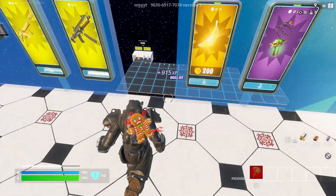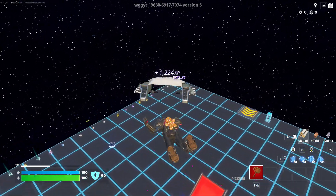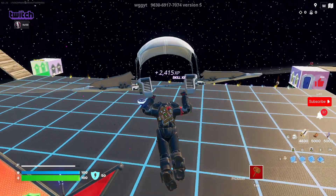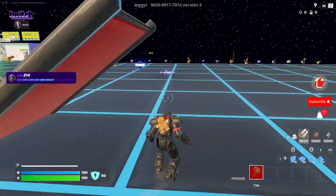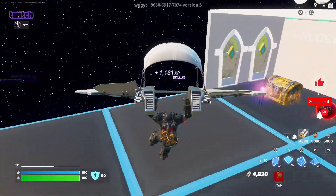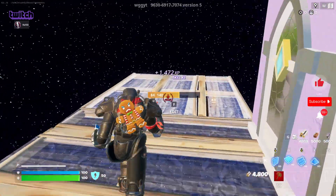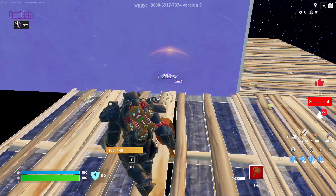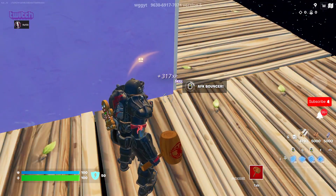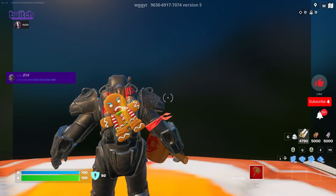All right, get your health to 200 ASAP. We're gonna land over here by the vault. Get your floors out, build right here, here, and here. In the corner right here will be a button for you to enter the AFK bounce room. Hope you guys did enjoy this glitch — until the next one, peace out.